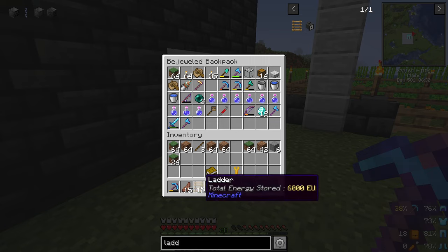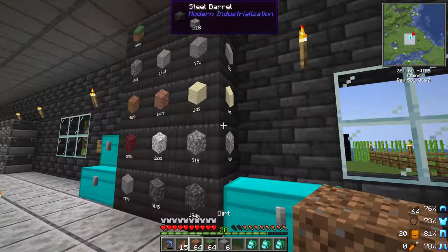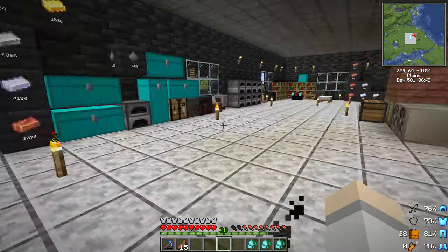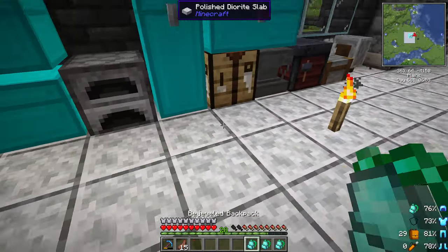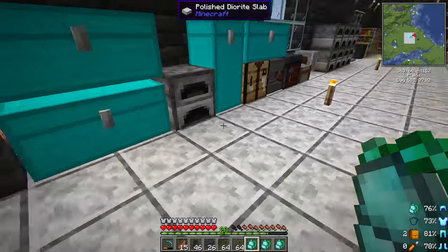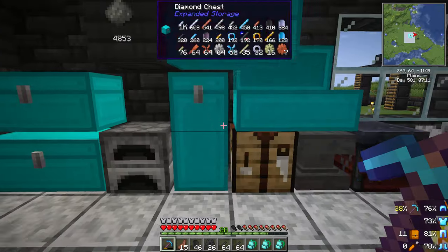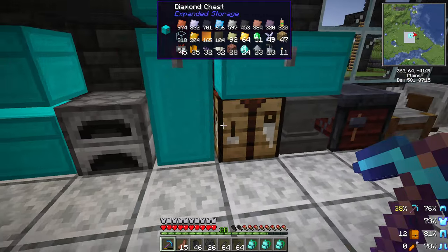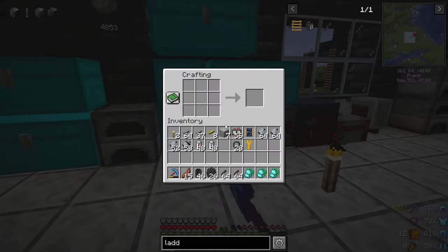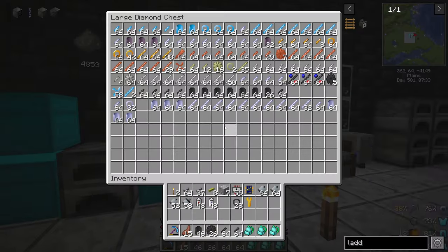Let's get rid of this, put this in there. Let's do the hatches, shall we? So I'm going to do the steel ones — actually no, they've got to be LV hatches, right? Well, some of it steel, some of it LV. I'm going to have to make more steel gears out of this. We have some here and I have a bunch on me. The issue is just we're out of steel plates.